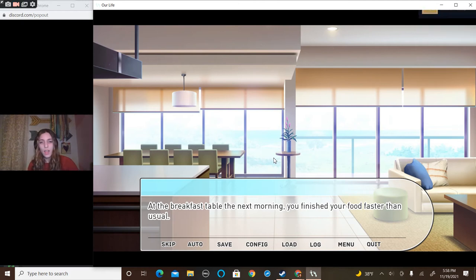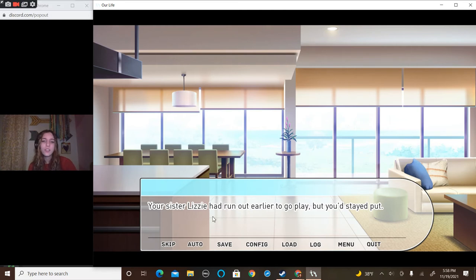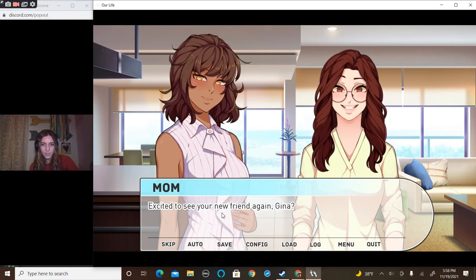I'm assuming that was step one. At the breakfast table the next morning, you finish your food faster than usual. Your sister Lizzie had run out earlier to go play, but you stayed put. Today, just like your moms had promised, Cove was coming over to hang out. Hello. Excited to see your new friend again, Gina? Mm-hmm. I like him. How sweet.